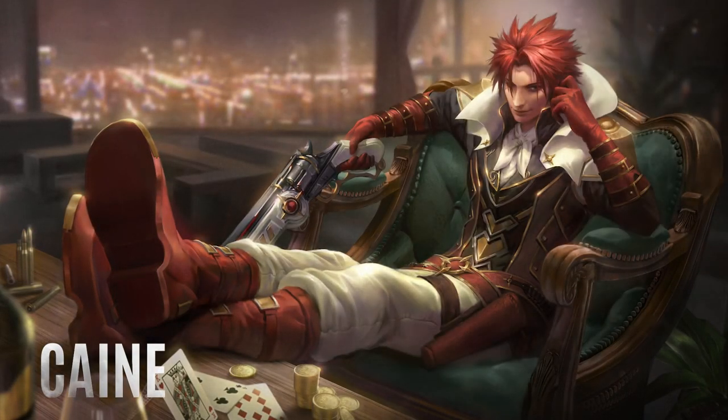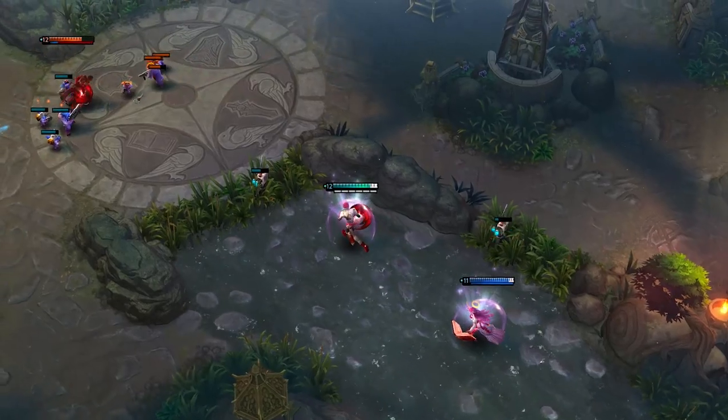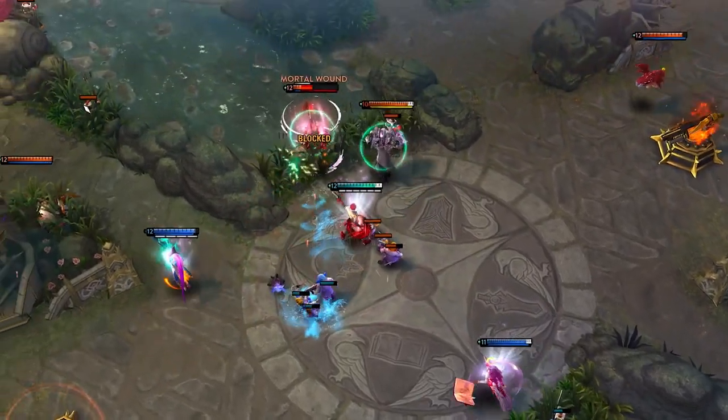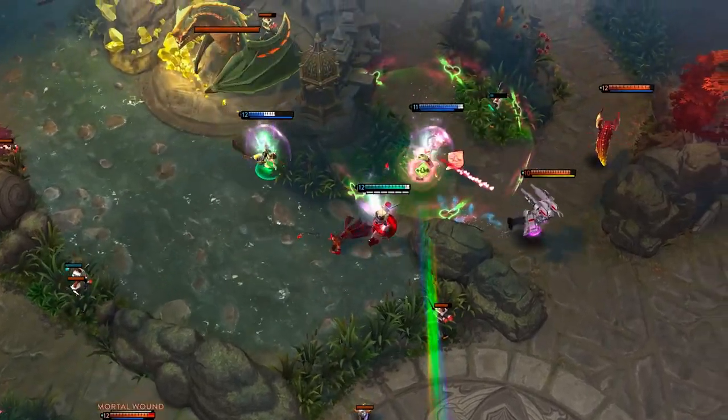Hey, this is Siderhelm, and welcome to the Vainglory Hero Spotlight. Today we'll be looking at Kane, a high-stakes hitman with a penchant for revolvers. Kane is a mobile carry who specializes in finishing off low-health heroes. Once he has his target in his sights, they'll quickly realize that nothing can save them.